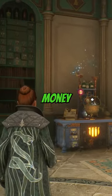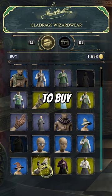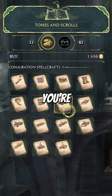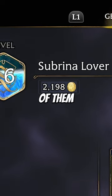How can you get quick and easy money in Hogwarts Legacy? To buy the best gear, brooms, or even upgrade your room of requirement, you're going to need gold galleons, and lots of them.